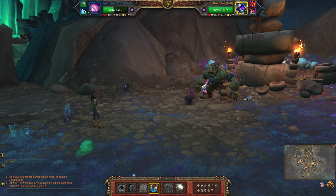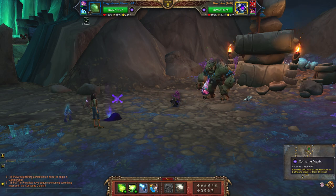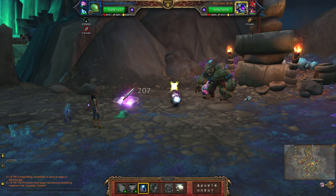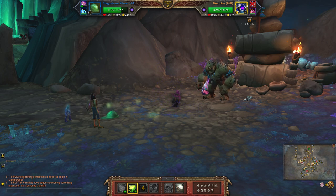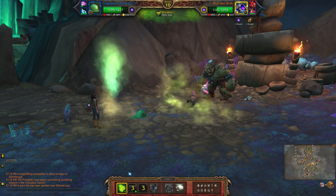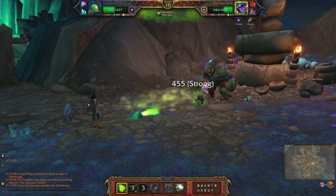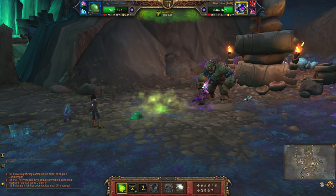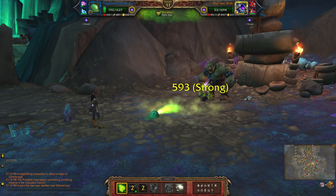Now switch to your second pet. Consume Magic, then Toxic Fumes. Plague Breath — oh that is close — one more Plague Breath.